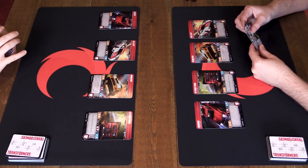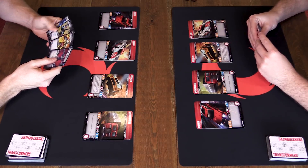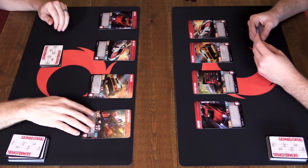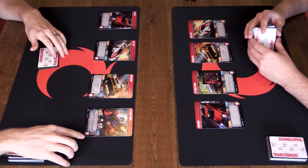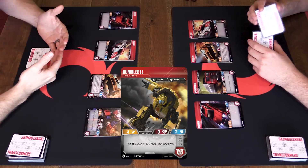On my first turn as first player, I have some caveats. I will not be able to play any cards, but I can still do everything else. Whenever my turn begins, I get to draw a card - that signifies my turn has now begun. I can flip a card as I like, and I'm going to flip Optimus Prime into his new mode. On these cards you can see in the corner what stat lines are on the other side.